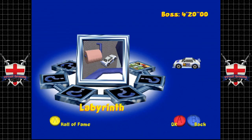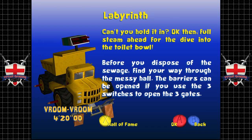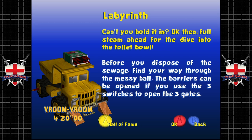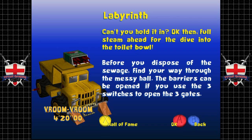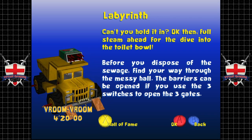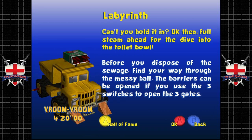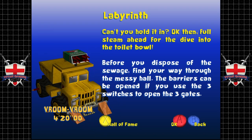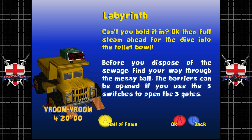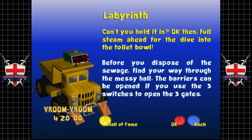So, Labyrinth. This one is a bit confusing if you don't know where you're going. The objective is: before you dispose of the sewage, find your way through the messy hall. The barriers can be opened if you use the three switches to open the three gates. And this is our new target for this area — vroom vroom. He's a bit of a step up from the other two chumps we've had to take on so far; he has a little bit more bite to him.